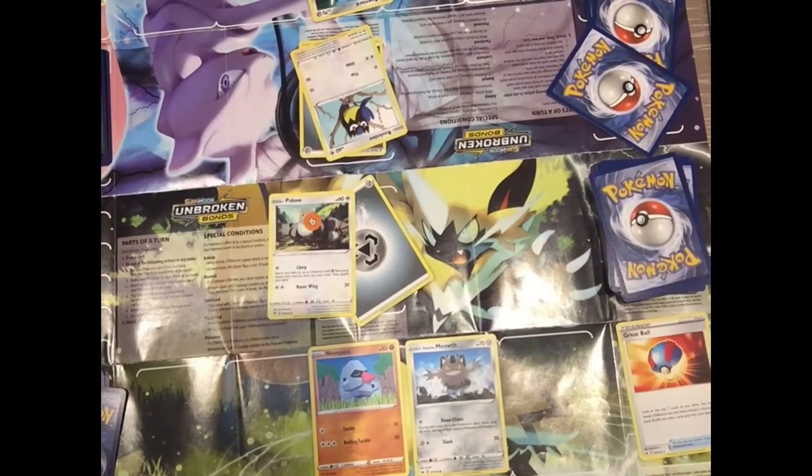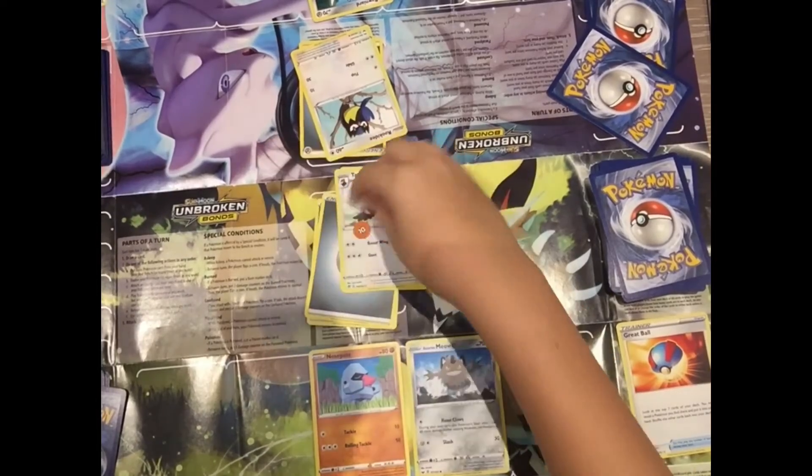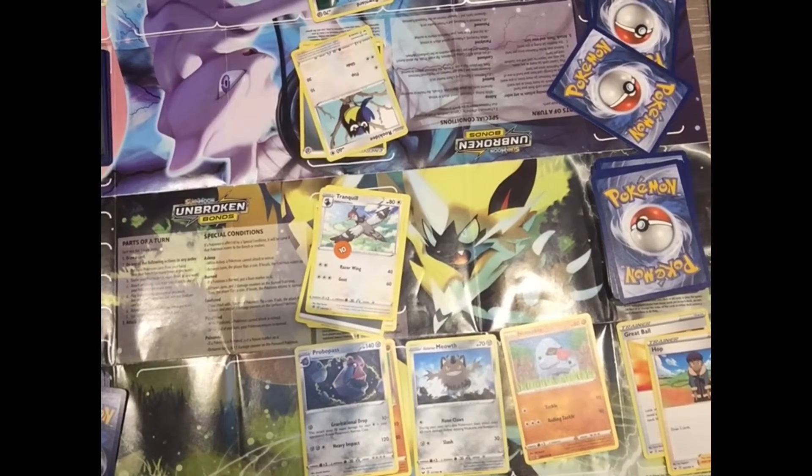He's done the Flop attack and I now have 10 damage on me. I'm now evolving that into Unfezant and attaching an energy. I draw a card, evolve my Nosepass, and put down another Nosepass.